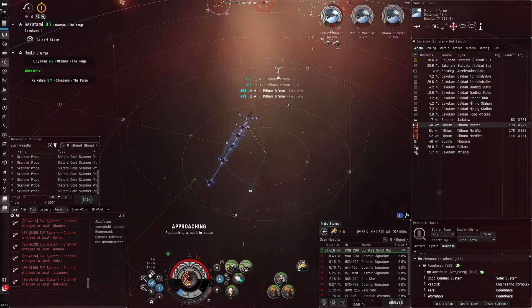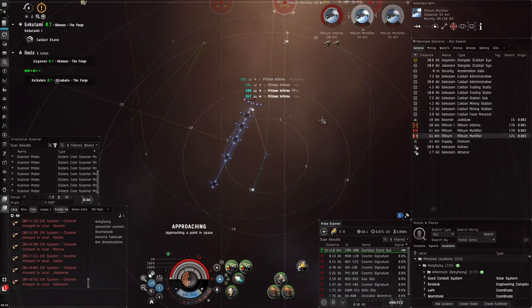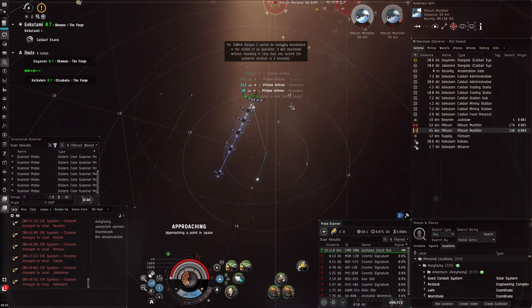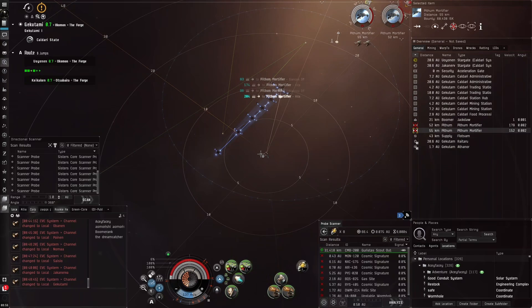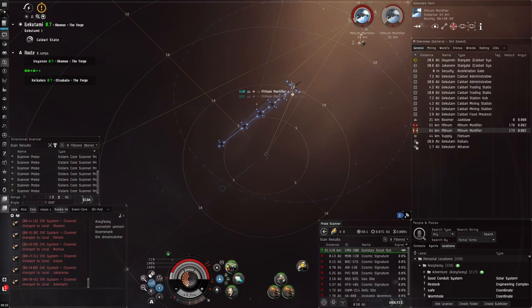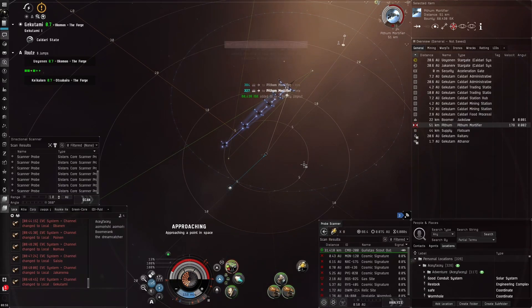This is a bit annoying — I hope we don't get out-competed, because the Guristas scout outpost, the radiating telescope, is about 50 kilometers out, so it'll take a bit of time until we get in range for antimatter. He also seems to be aligning out. I've almost destroyed all these NPCs using the spike. We'll switch over instantly as soon as we can — we'll stop grouping to make things simpler and just use one group. There we go — shoot this guy, he's down, and now shoot this guy.